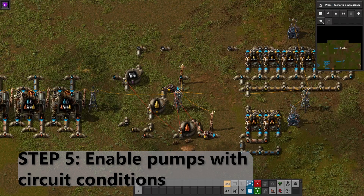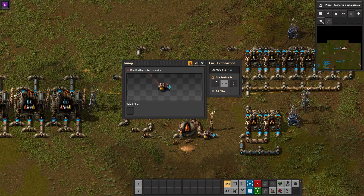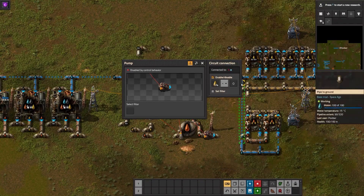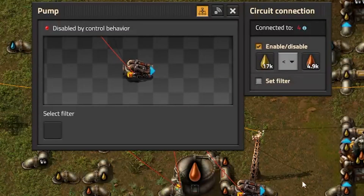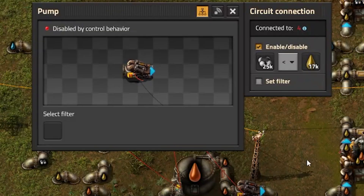Step five: enable pumps with circuit conditions. Set the pump conditions and make sure the enable/disable box is clicked. The pump leading from the heavy oil tank into light oil cracking will only be enabled if light oil is less than heavy oil. The pump leading from the light oil tank into petroleum cracking will only be enabled if petroleum is less than light oil.